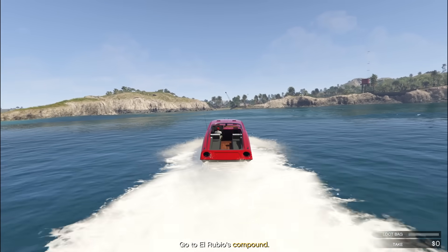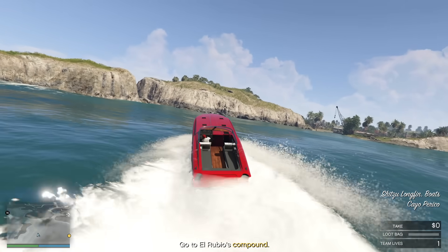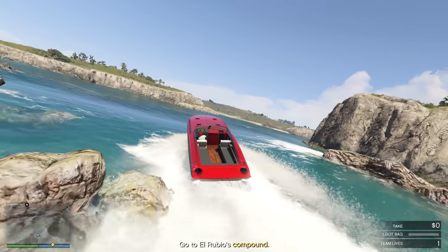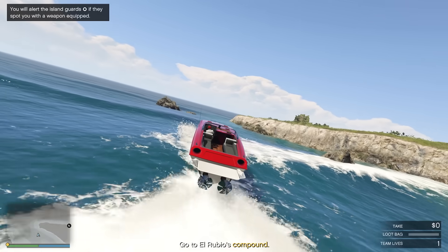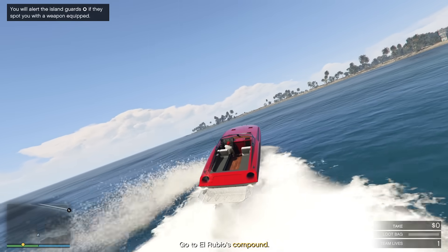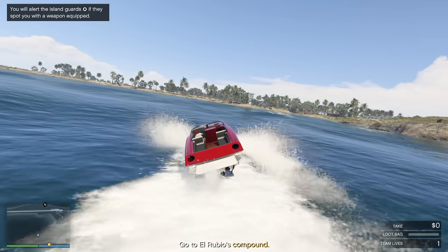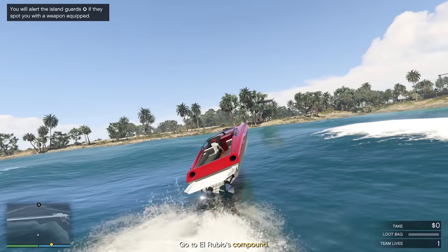Once we get into the heist, the first thing we're going to do is get all of our secondary loot, and to do that we're going to go up to the Airstrip. The reason for this is because it's the most consistent and easy location to get the secondary loot. Technically, Main Dock could be faster if you absolutely nail it, but there are a lot more enemies and a much higher chance of getting detected. This is the most consistent route and it's only going to take about another minute.